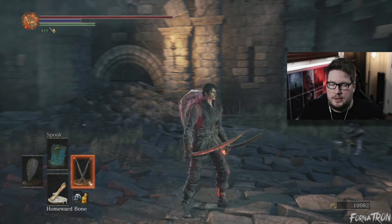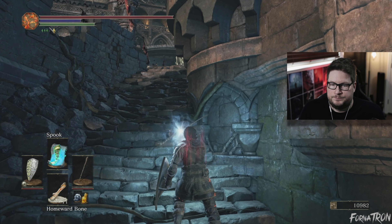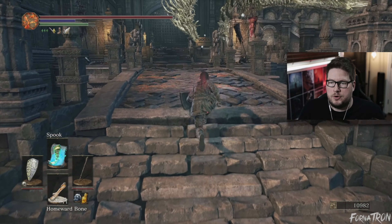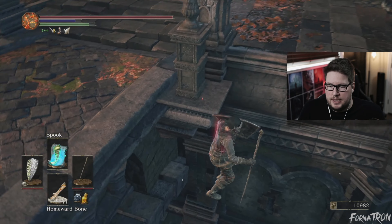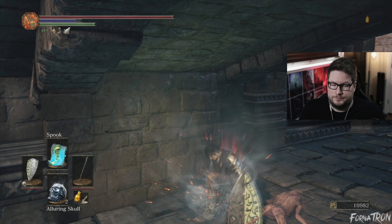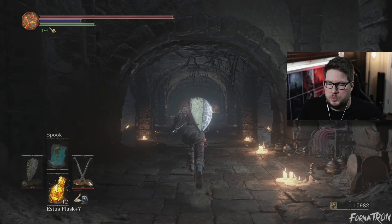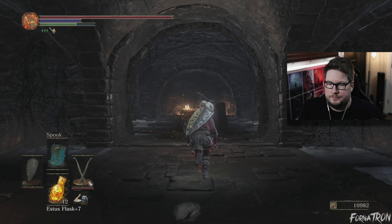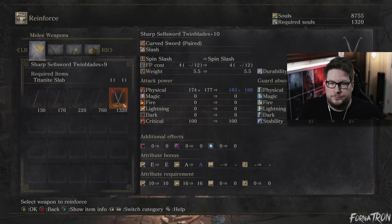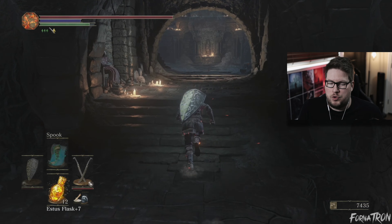Alright, have those equipped again. We don't need to use Spook here because we're actually gonna run across the bridge, drop down on this side, roll over, and then go to Firelink bonfire. I think we should have enough to fully upgrade our Sellsword Twinblades. Perfect — fully upgraded Sellsword Twinblades!